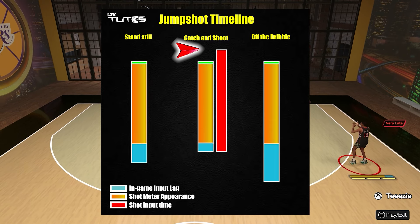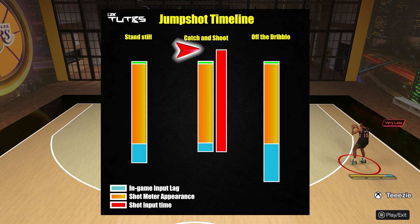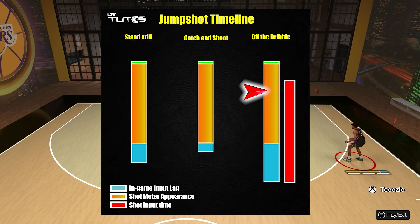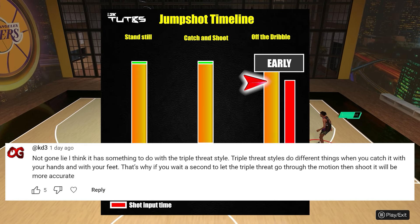If you apply that exact same timing on a catch and shoot, since the input lag is shorter, it will overflow — it will cause you to have a late shot. And if you apply that exact same timing on an off the dribble shot, since it has a longer input lag, your shot will be early.